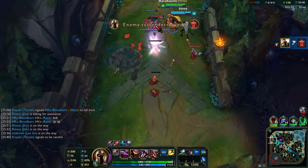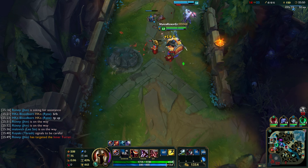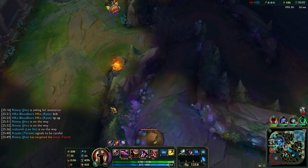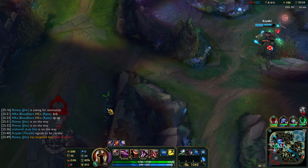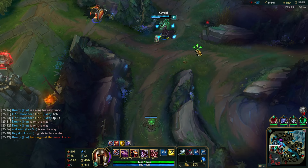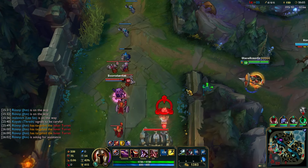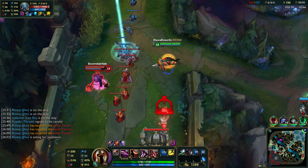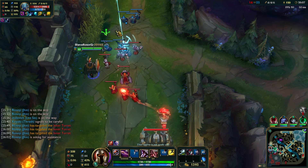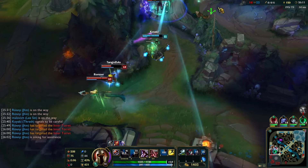That dragon actually helps a little bit — it gives you that extra 2 damage every time you auto-attack, and that scales with attack speed. Push top lane, that seems the most logical choice. Oh, my team almost caught that Ryze.